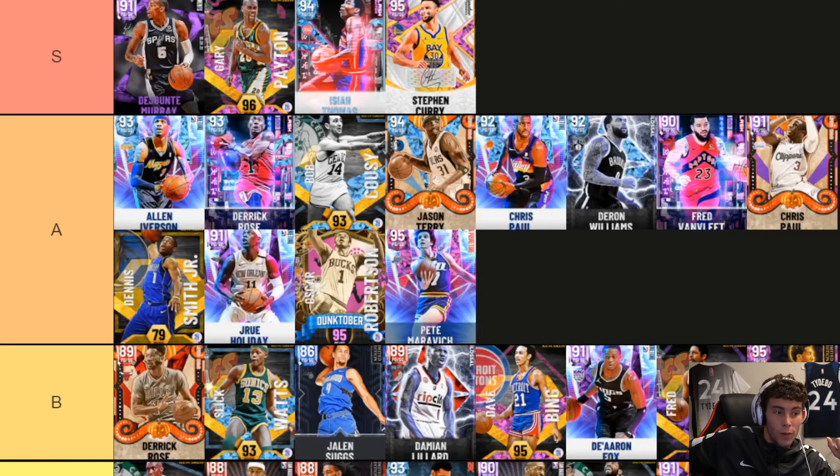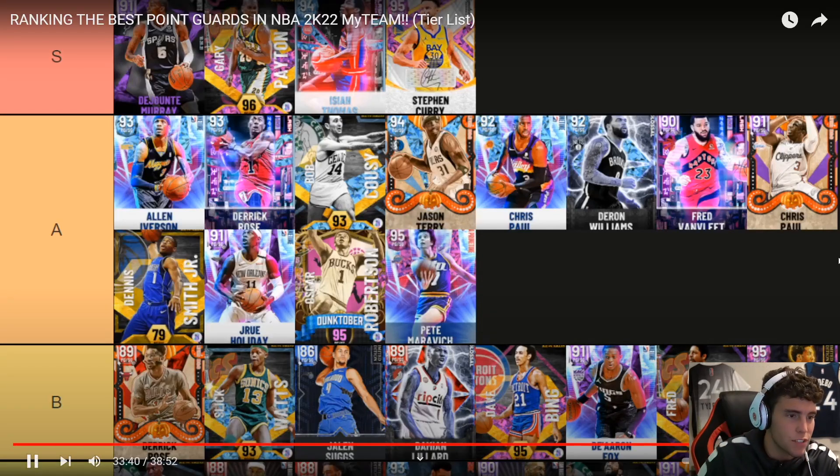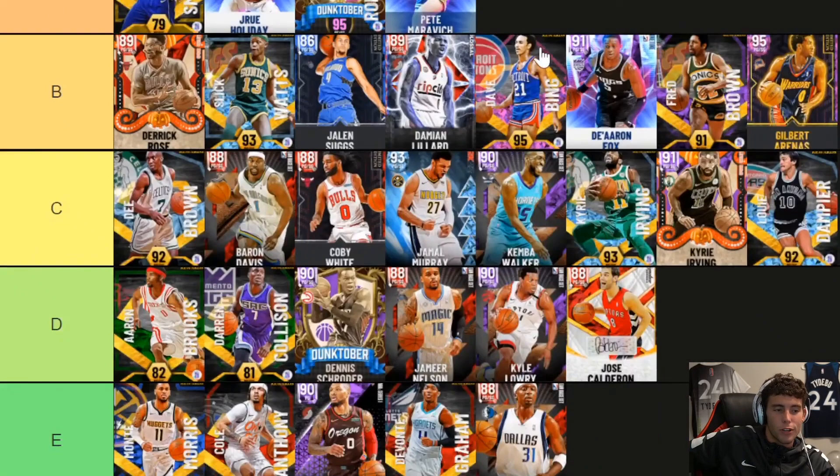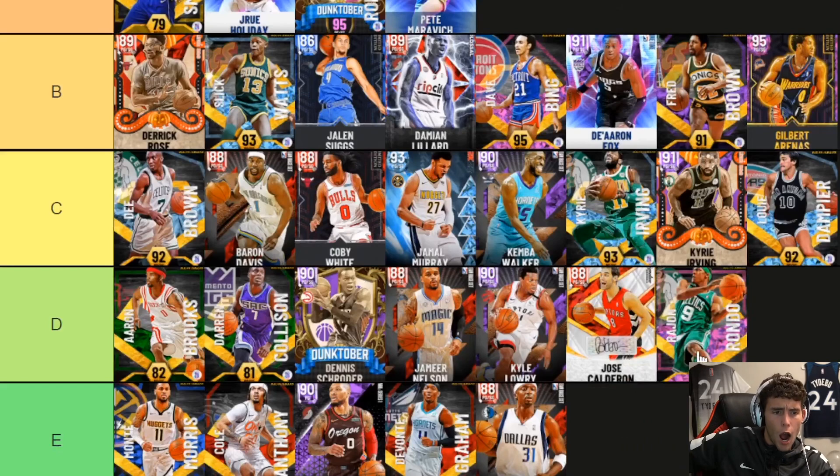Pistol Pete in S tier — that's bad, DBG. Otherwise I don't think he's anything great to be honest. He's got Ray Allen base and he's six-foot. His release is good but he doesn't get Snipers, so it's green or miss. He's got a 90-something three-pointer. Rondo — that's bad. He's good enough on defense, but he's worse than Slick Watts apparently.